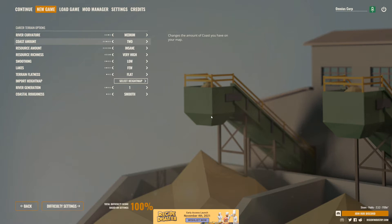One guy was posting on Steam discussion boards about how he got stuck on an island and couldn't transport goods outside to the state — and it was because he picked 4 coasts. So 2 is good. Resource amount I chose insane. Resource richness, very high. Smoothing is low. Lakes are few. Terrain flatness: flat. River generation: 1 — I don't want much. Coastal roughness: smooth.